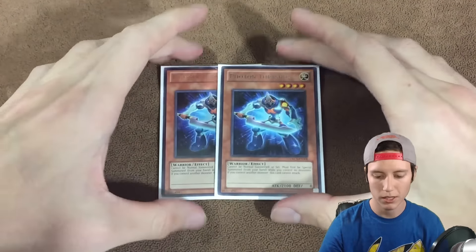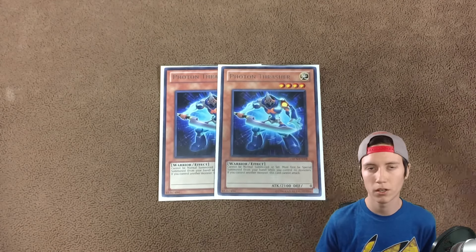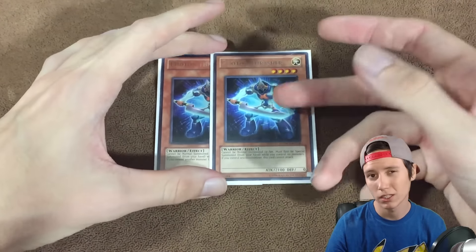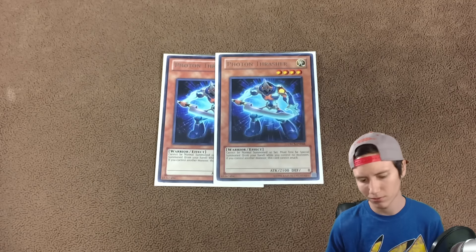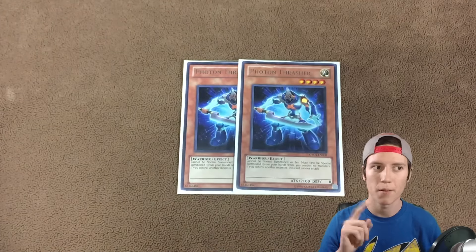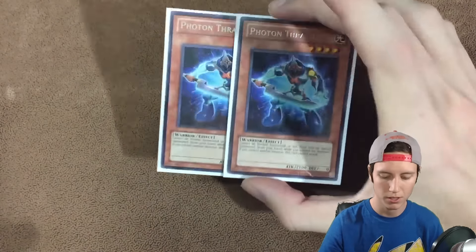The last two monsters are two Photon Thrashers. You can special summon him for free if you don't have any monsters, which helps you get another rank four on board. He's also LIGHT, which is relevant. I was actually playing ROTA in the deck to search for him and then cut it for space, but you can play ROTA and search him. He has 2100 attack which is sometimes relevant, and you can go into Evilswarm Exciton Knight or other rank fours with him.